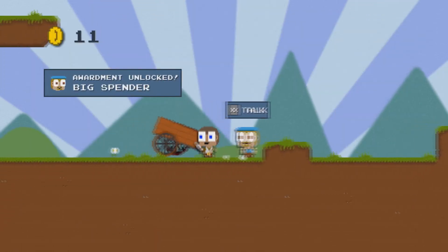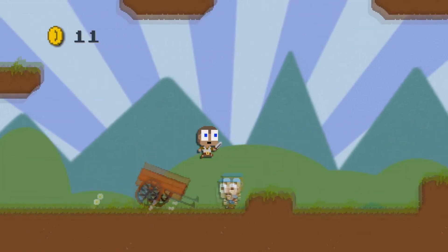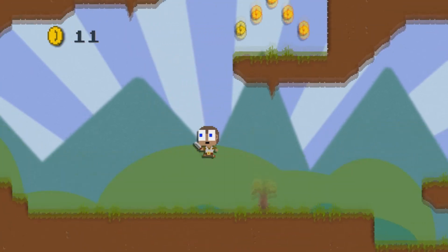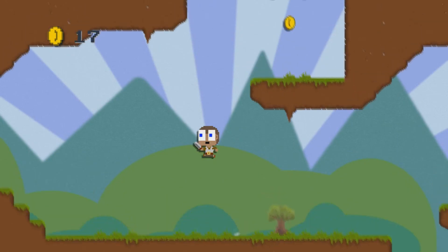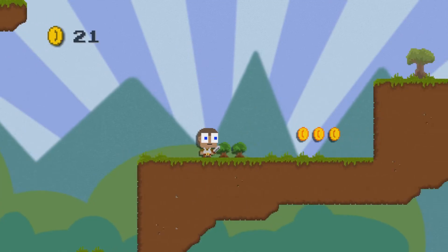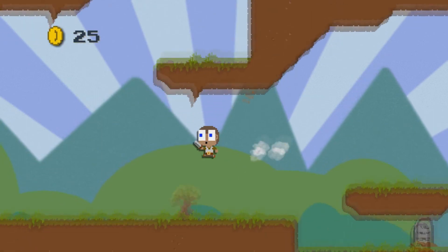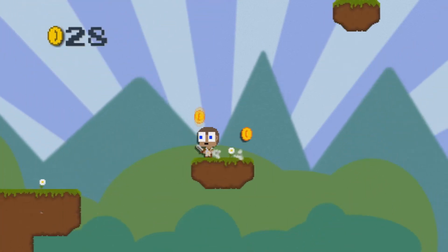Big spender. Haha. The world is now mine, I can double jump. Apparently I don't know how to aim my double jump though. Come to me my coins. Those are trees. What's over this way? More coins. Always nice.